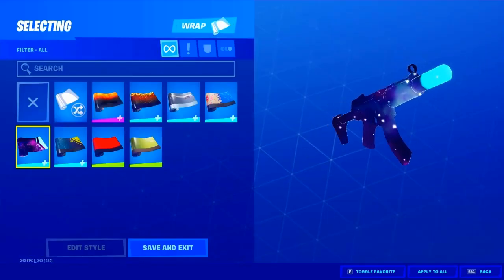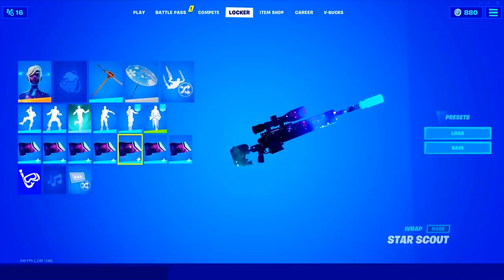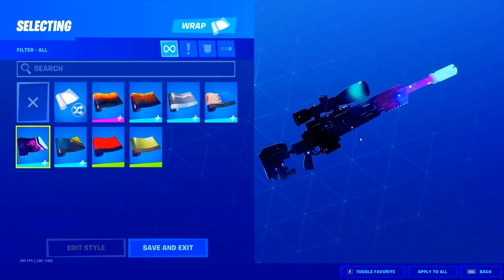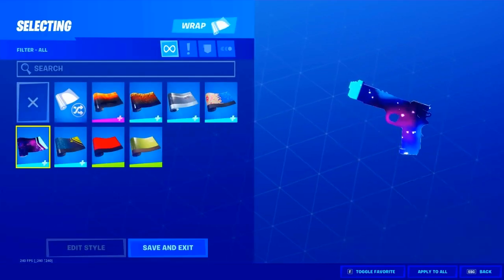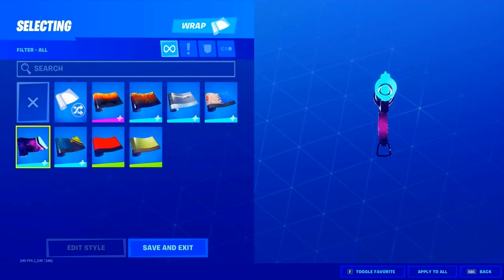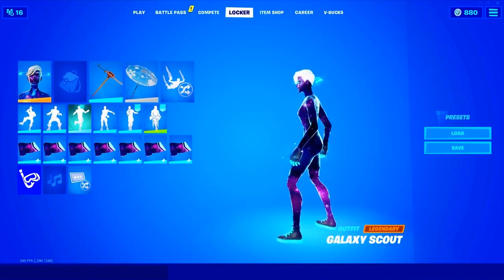The matchmaking is based on arena points, so if you have high arena points you'll be matched with higher skill level players, and if you don't play arena then you'll basically go against bots. Because you're playing on mobile, they decrease the bloom and increase the aim assist for all the weapons.